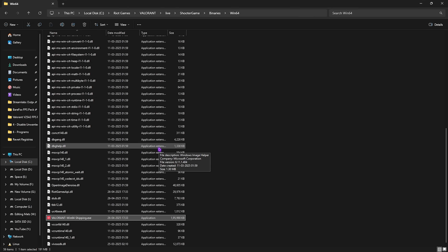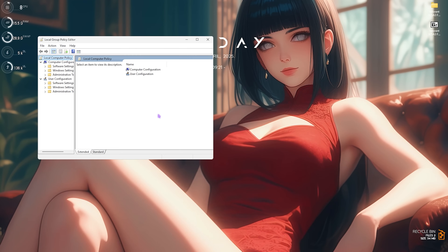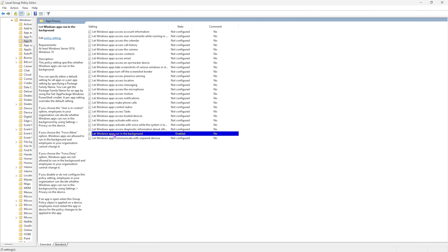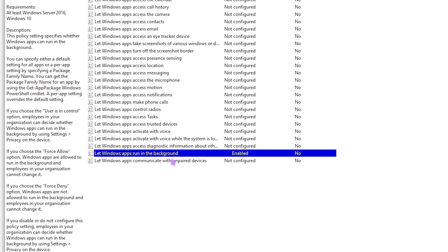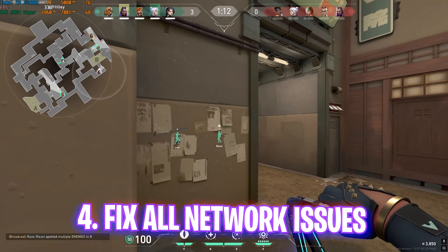Next step is disabling background applications. Search for Local Group Policy Editor — you'll find 'Edit Group Policy.' Note: this step is only available for Windows Pro users. Go to Computer Configuration > Administrative Templates > Windows Components > App Privacy. Find 'Let Windows apps run in the background,' double-click it, set it to Enabled, and for the property set it to Force Deny. This will forcefully deny all applications running in the background, improving PC performance.